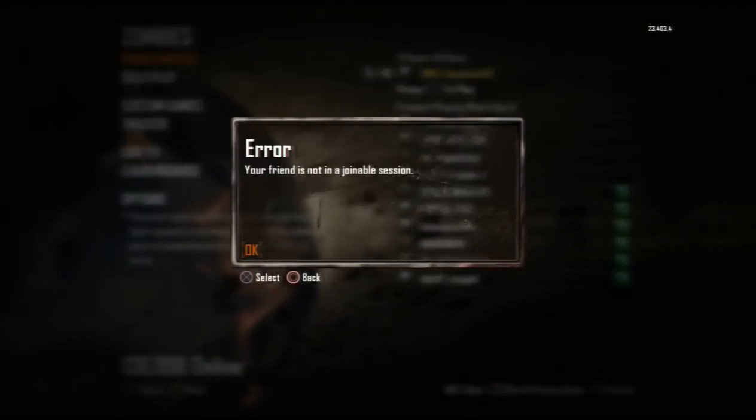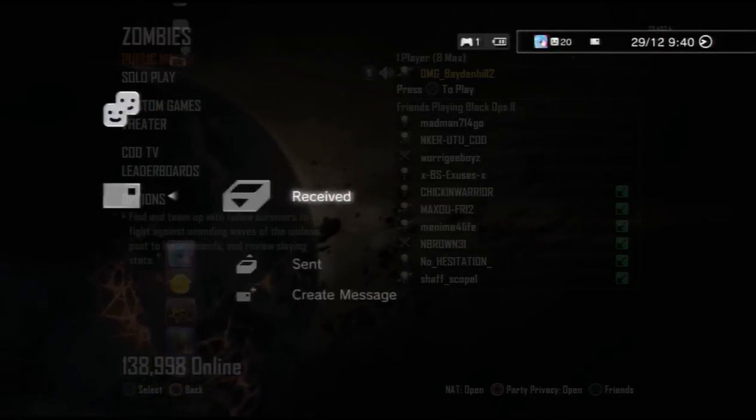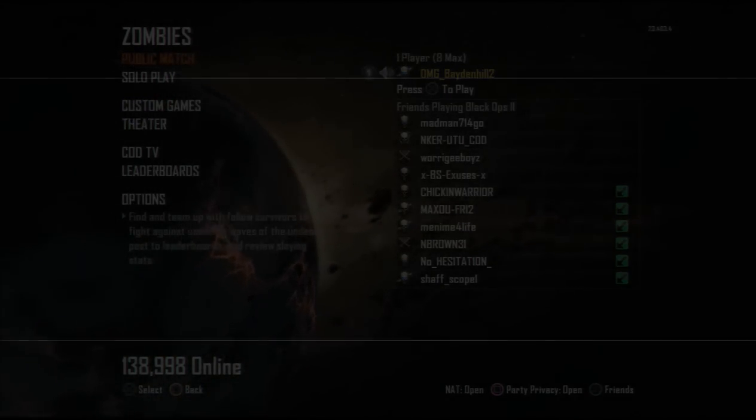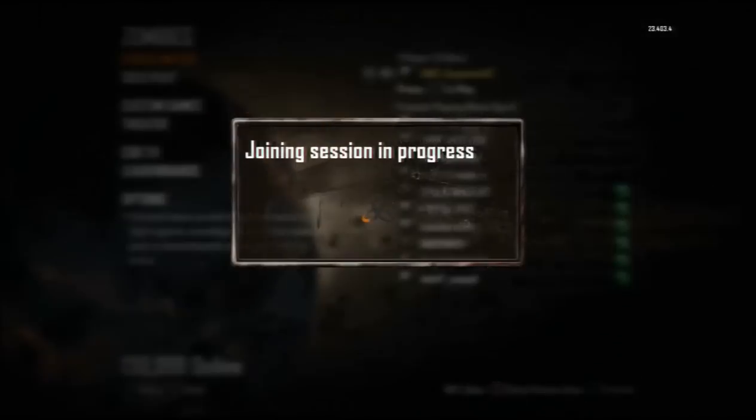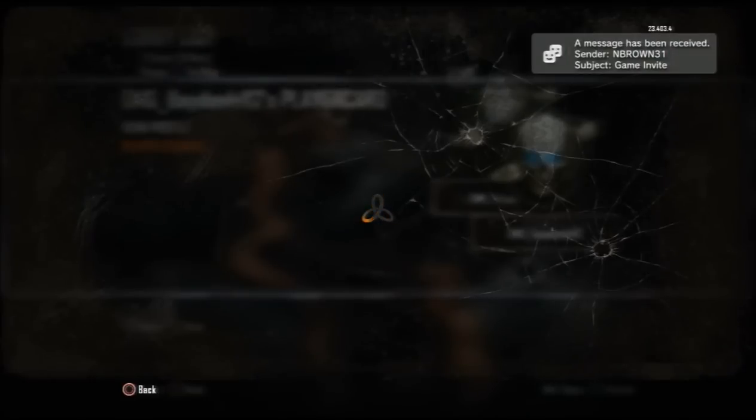Now if you weren't the one that was the host, you want to then back out and then invite the host and add your second controller in. What should happen is it should say for him that you're not in a joinable session and he'll go back to play online and the main menu of zombies.